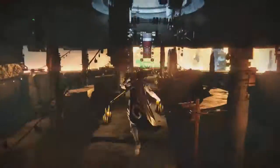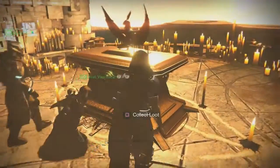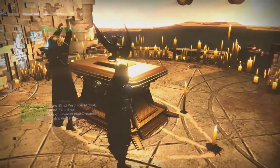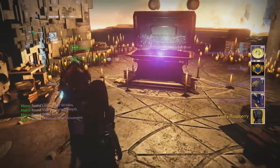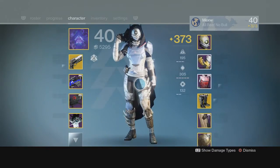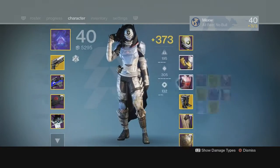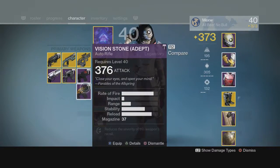Here's me just running up - no big deal. I'm dismantling emblems to make sure I can get the emblem, collect the loot, and I get the auto rifle, the boots, the Lucky Raspberry, and of course the ornament and the emblem. I've heard decent things about the auto rifle, so I'm gonna try it out and see how it is.